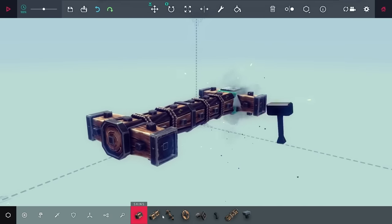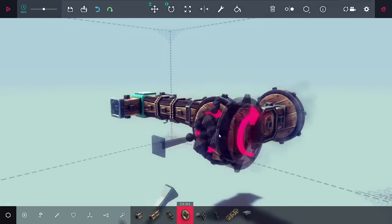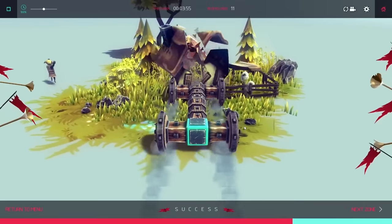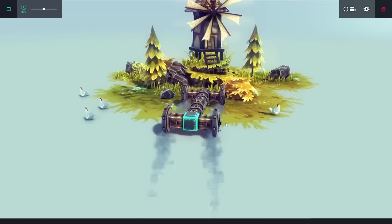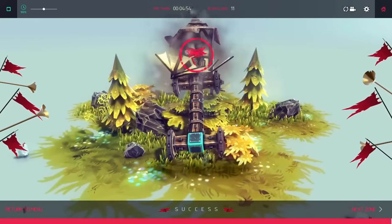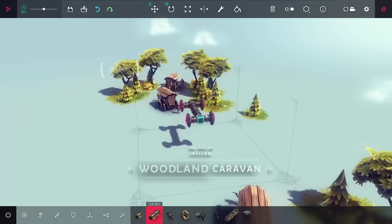Level one isn't exactly that difficult. Starting out here, I built a very simple car, and pretty easily I could hit the house, and that beats the level. Level two is pretty much exactly the same — I have to run into this windmill, and that beats the level.